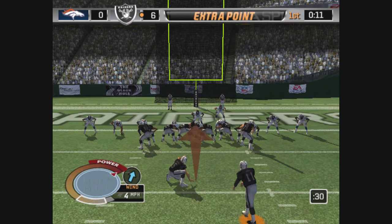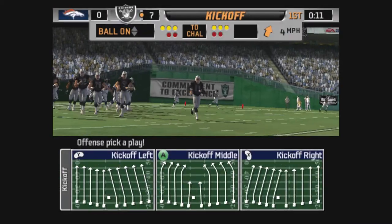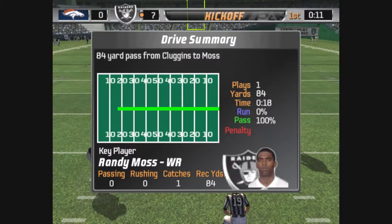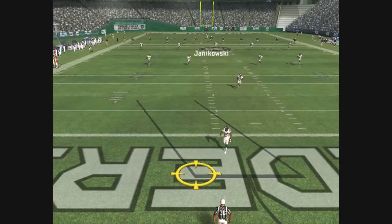Janikowski comes in for the extra point. It's up — the extra point attempt is good. They have a one-touchdown lead now. This offense has big-play capability, and that's another example right there. It's always comforting to an offense when they're able to take one from their playbook and convert it into points at the very start of the drive.